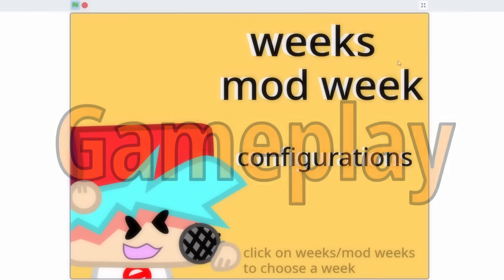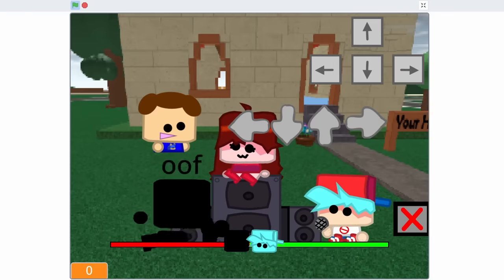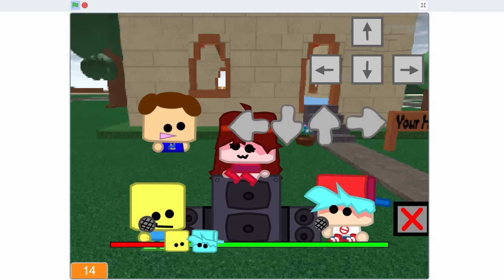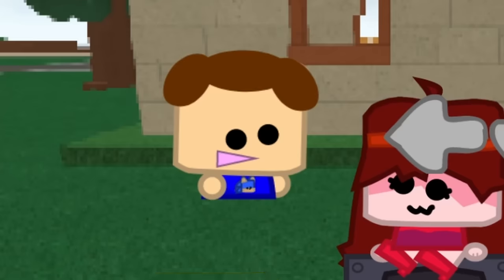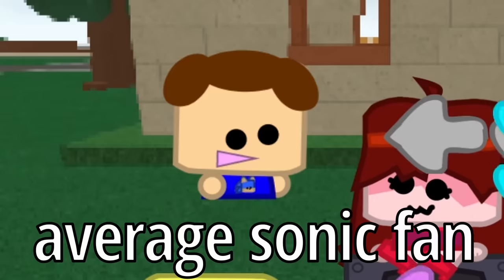The menu system is so hard to navigate. I clicked on week one and this isn't week one. There's also a Roblox person and buttons that do nothing. And look at that guy in the back smiling with a Sonic shirt — this is none of your business.